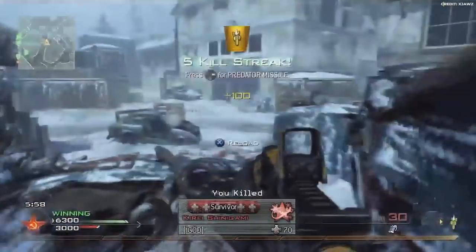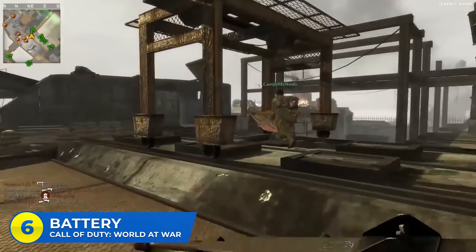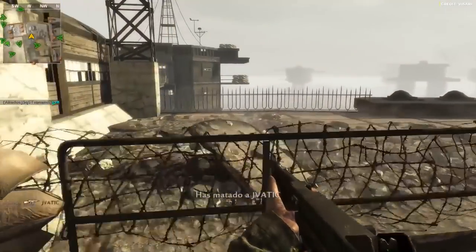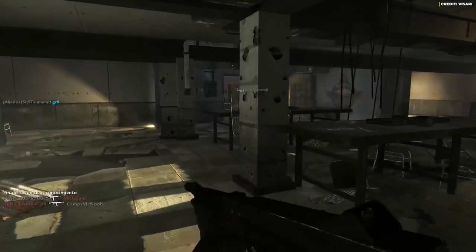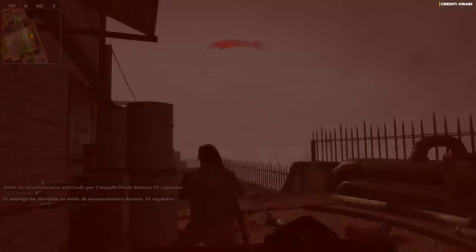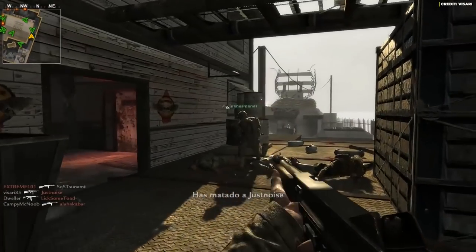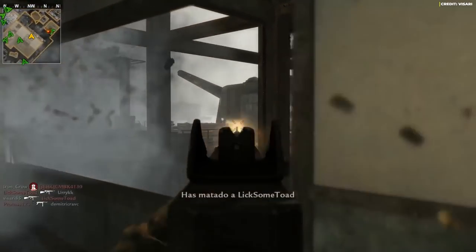I'll give everybody a pass at number six — Battery in World at War. World at War had a ton of underrated maps, and Battery was released in the third map pack. It was a close-quarters map designed to allow every single play style to be viable, set in Fort Drum in the Philippines. It had mid-range, close-range, and longer sight lines for snipers — a complete package. It's a shame it was released so late and so close to the launch of Modern Warfare 2, because nobody remembers it.